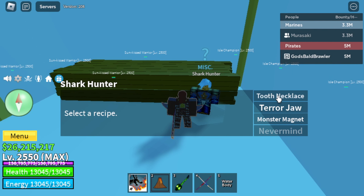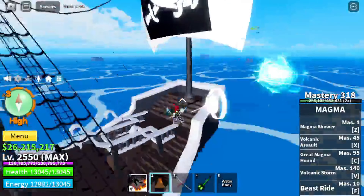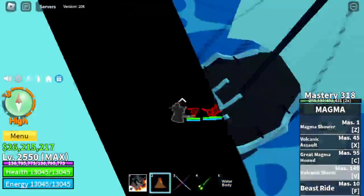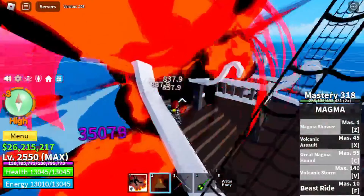You have to have both of those crafted to get the monster magnet, because if you don't have both crafted it will say locked right here. To get the monster magnet, you need to kill piranhas for eight electric wings. Look, here's the piranhas right here. Just kill those and get the electric wings.